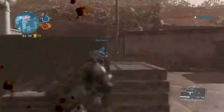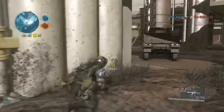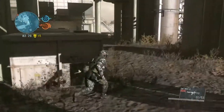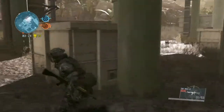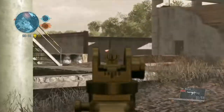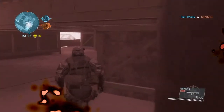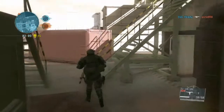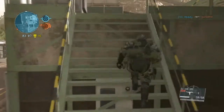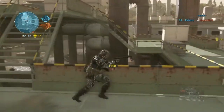You gotta switch — it's always best to have a secondary pistol or submachine gun. Pro tip: if you're out of ammo on your first weapon, tap square and you switch to your secondary. It's better than reloading if you don't have the time. Right now in the gameplay I switched to my submachine gun because it has a suppressor — that's a pretty skillful move.